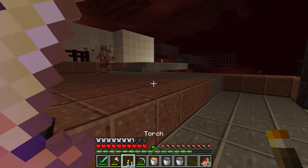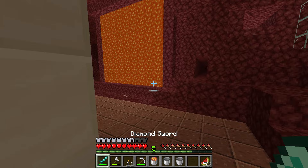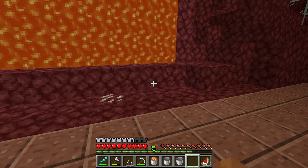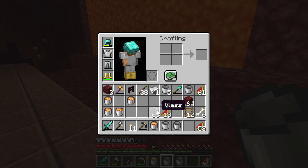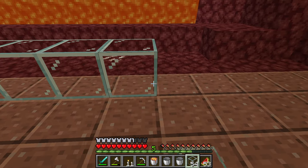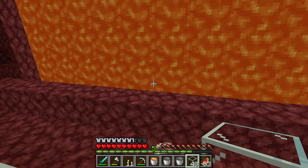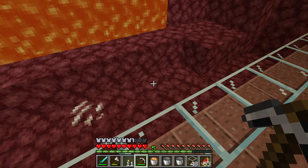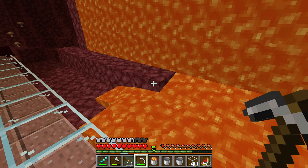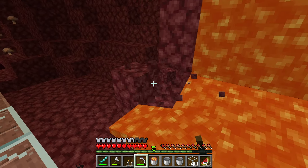There was one thing I was thinking about between episodes that I wanted to change — something really minor. Right here, this lava fall — I mean it's cool, I like the idea of it. But I realized it needs a little bit more character. It's kind of just like a wall of lava. I wanted it to be a lava fall, just like a waterfall but with lava. So I'm going to let the lava out, just like this.